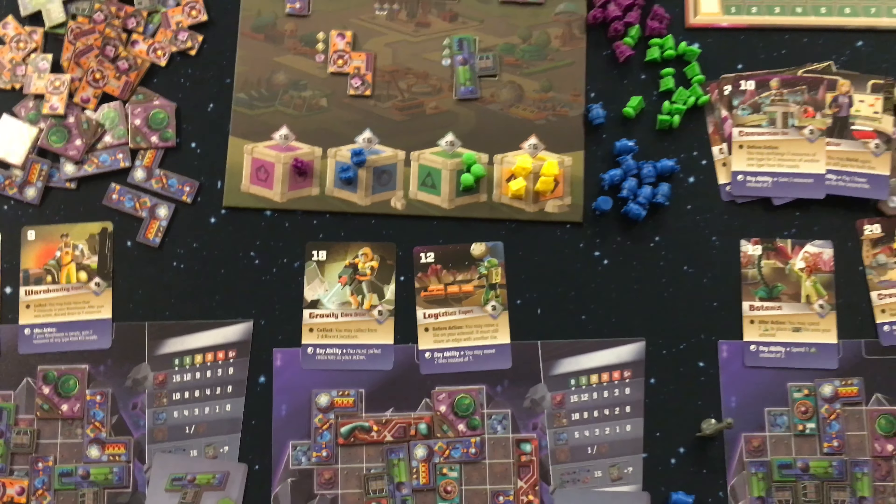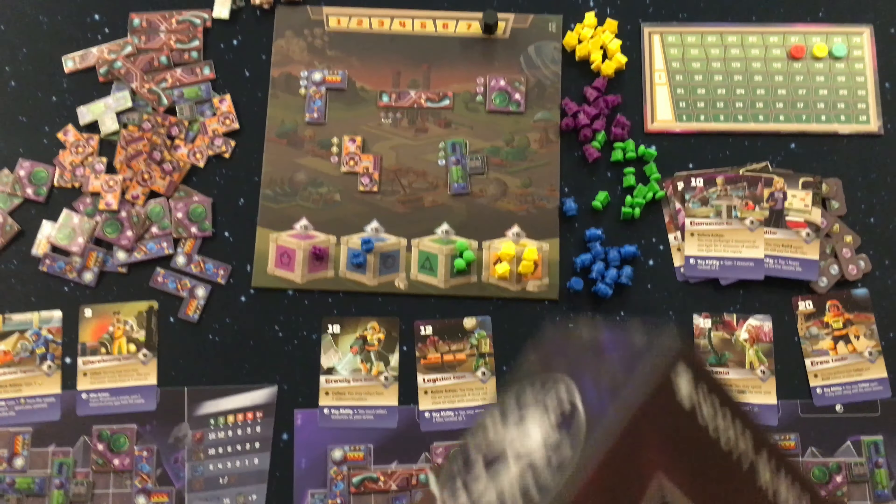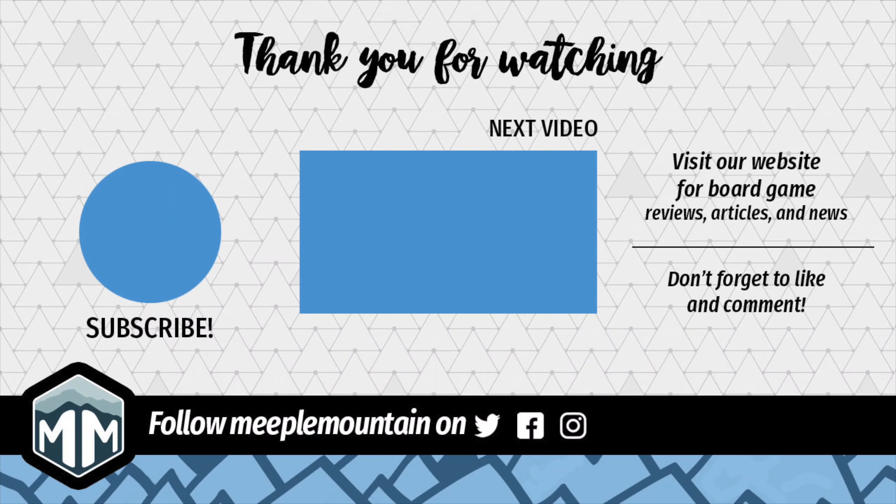So hurry and get your friends and family gathered together to find a new home on the asteroid placed before you in Cosmic Colonies by Floodgate Games. Again this is Board Game Brody — I hope you enjoyed this video. Stick around and check out some other board game reviews to see what you might want to get to the table.